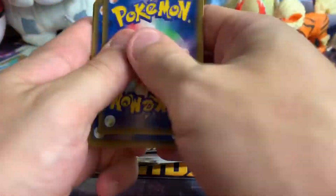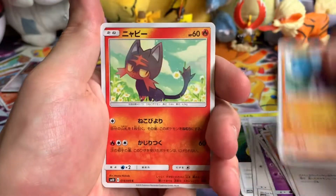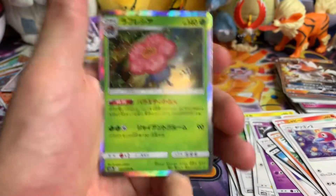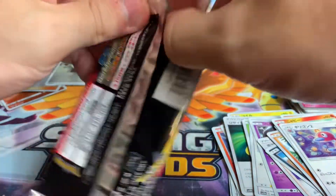Here we go, one to the front — we got Giovanni, drunk crab, a cat, a thing, and a holo Vileplume. Okay, we got a few holos, got a good GX. All right — come on, GX, ultra, Shiny!